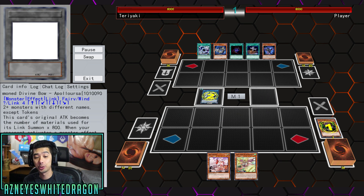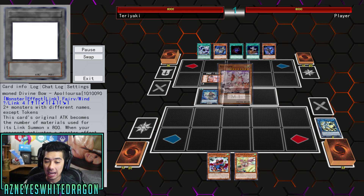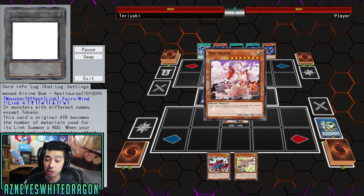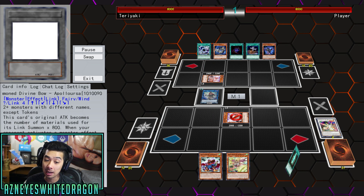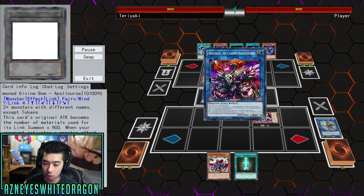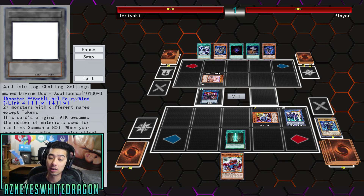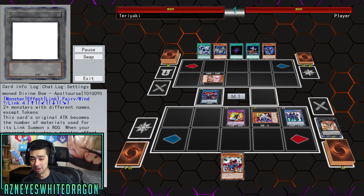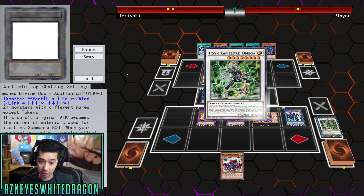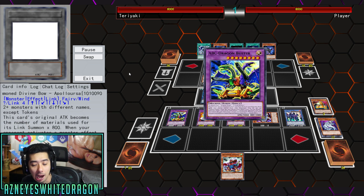What it requires is 2 or more monsters with different names and it's a Link 4. Its original attack becomes the number of materials used for its link summon times 800. When your opponent activates a monster effect, as a quick effect, you can make this card lose exactly 800 attack, and if you negate the activation you can only control one of them. But if you use enough monsters to make this card, you're gonna be able to shut down your opponent so they cannot play — because it's not a once per turn.